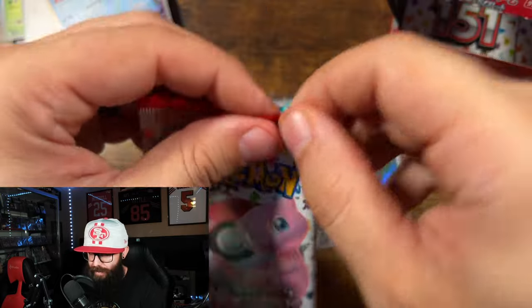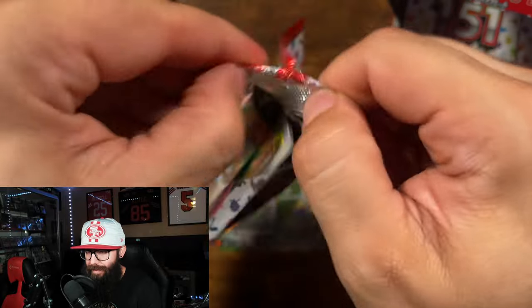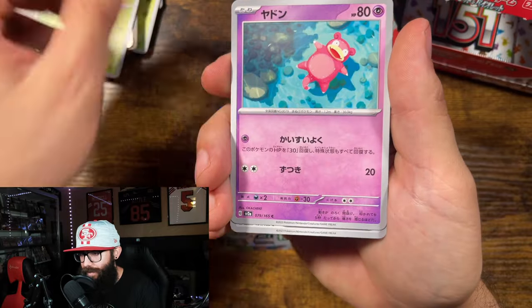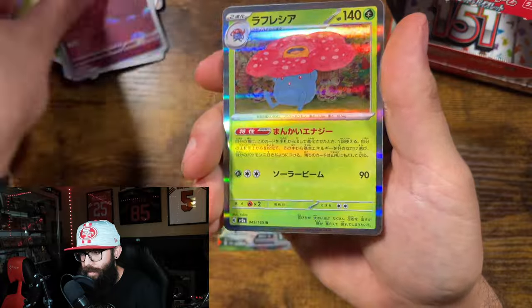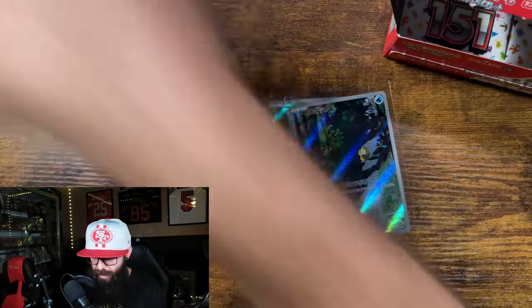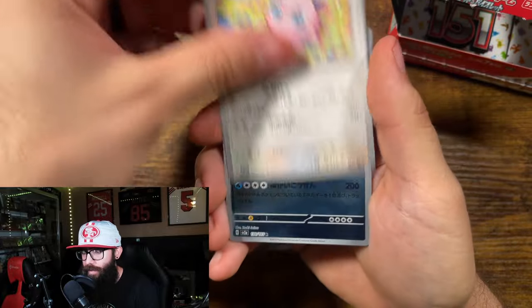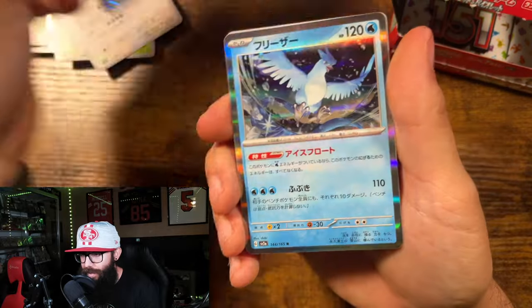That was not fun. The crimp on the packs — the first pack, instantly, they couldn't even place the holographics in the right spot. They were doing double holographics, and it was just really pissing me off. Slowpoke, Vileplume. Can we get just an SIR? I will take an SIR. Jigglypuff. Got the Gyarados reverse. Print quality is like worse on these reverses, I swear.